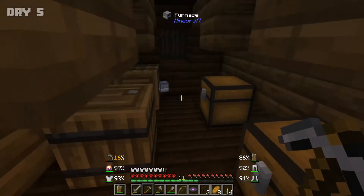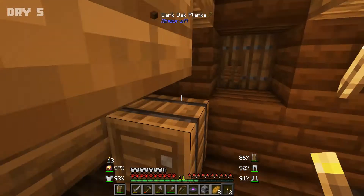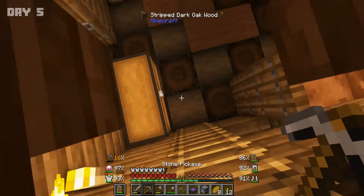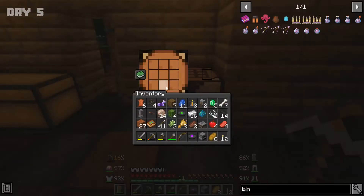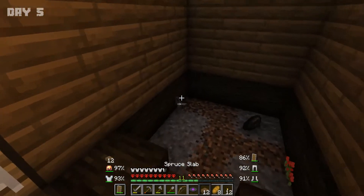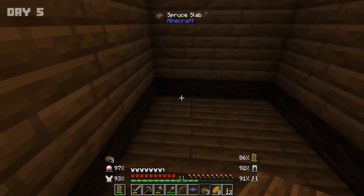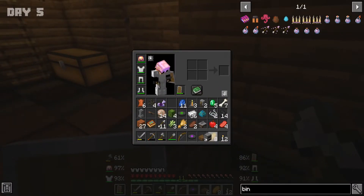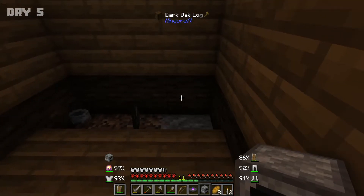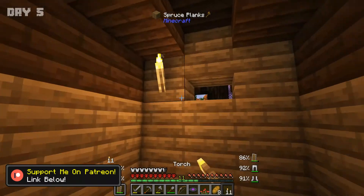We're going to grab the furnace real quick, get rid of that. We'll put a torch up here because I feel like we can get mobbed at any point. This is going to be our temporary home for now — it's a really good little spot. What did I just pick up? Spruce. Let's do this — get rid of this, this, and this, and get our furnace.